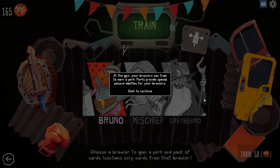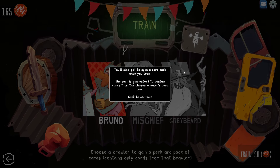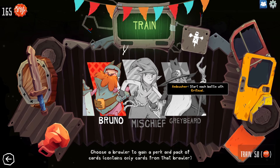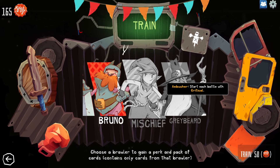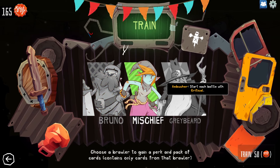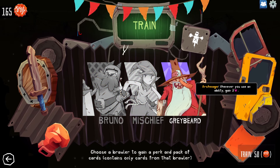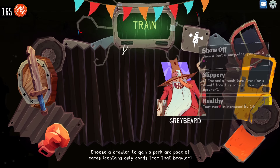At the gym your brawlers can train to earn a perk. Perks provide special passive abilities. Bruno's starting perk allows him to gain block while standing in the front row. Each brawler can be trained twice for a total of three perks. You also get to open a card pack when you train — guaranteed to contain cards from the chosen brawler's card pool. So bold heart: when you end your turn, block the front row. This starts each battle with critical. And whenever you use an ability, get rage — so all your abilities get stronger.